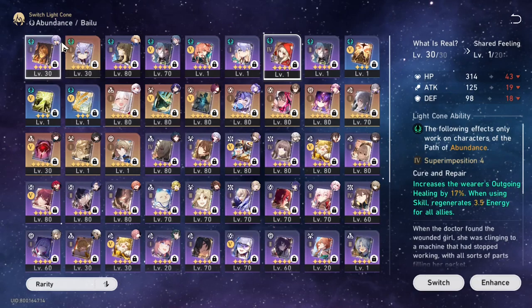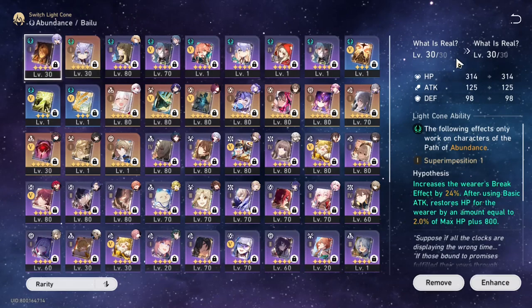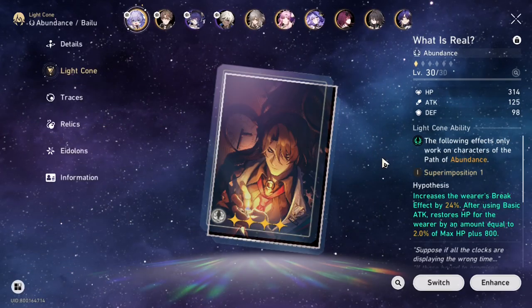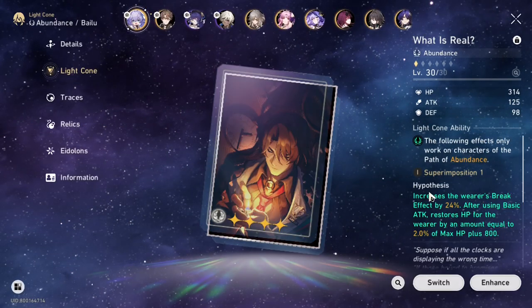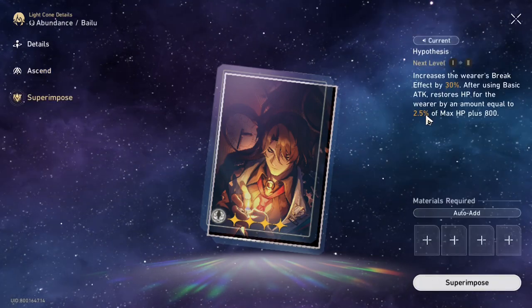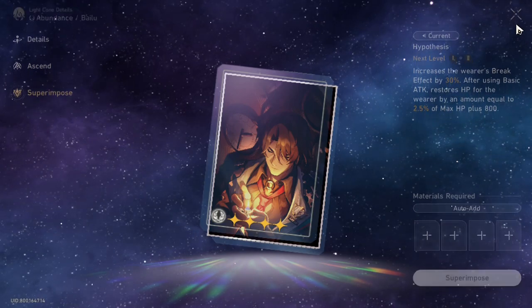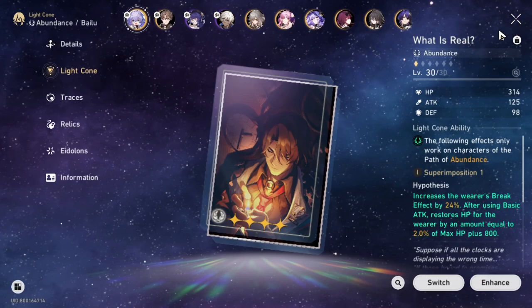You need your abundance unit to heal when they need to. So in my opinion, "What Is Real" is still the best swap for him. You can superimpose this to S5 — I think it will give you like 48% extra break effect, and at S5 it'll be like 4% of max HP, so it'll have more healing for him.